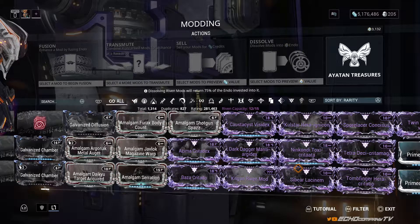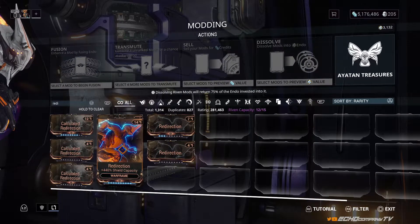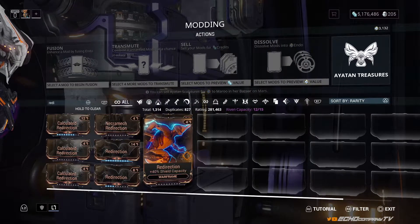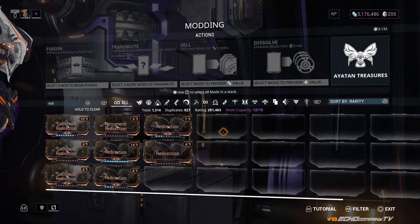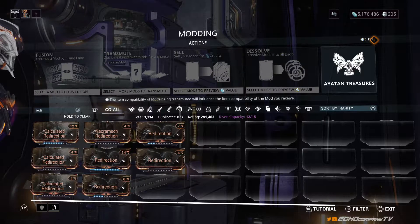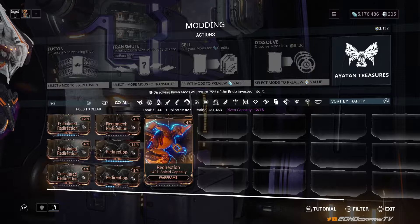One of the first things I want to cover: you'll notice that Redirection has 10 dots on the very bottom. By default, Redirection is plus 40% shield capacity — that's okay if you're on Earth with level one or two enemies. As you play more, you'll start picking up a currency known as Endo, shown in the top right. Mine is low because everything I sell is max rank — I get more platinum and less Endo, that's just the way it is.